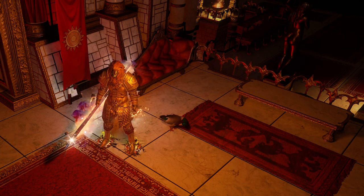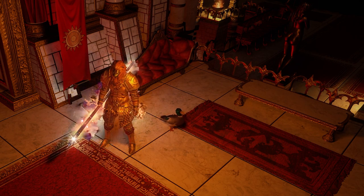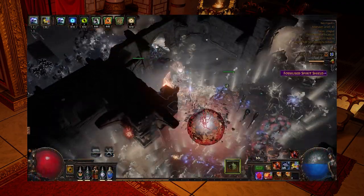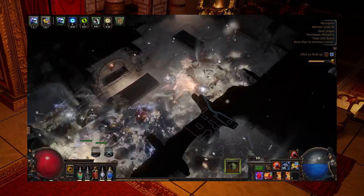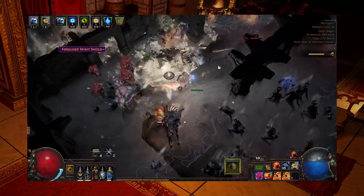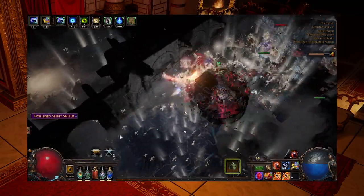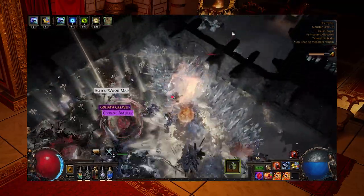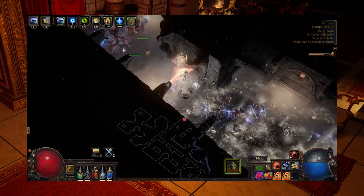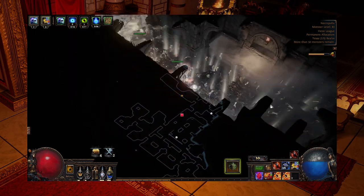Talking about the mine ability we're using — Purifying Flame — this has a couple of interesting interactions. The reason it is so strong is because it creates Consecrated Ground on every single area that it hits. Consecrated Ground has some pretty beneficial effects: it causes us to regenerate an additional 6% of our maximum life, and hits against enemies standing on Consecrated Ground have 100% increased critical strike chance. With Purifying Flame giving us auto-Consecrated Ground all over the area — it literally goes everywhere — we are pretty much consistently getting that 6% regeneration and 100% increased crit chance.